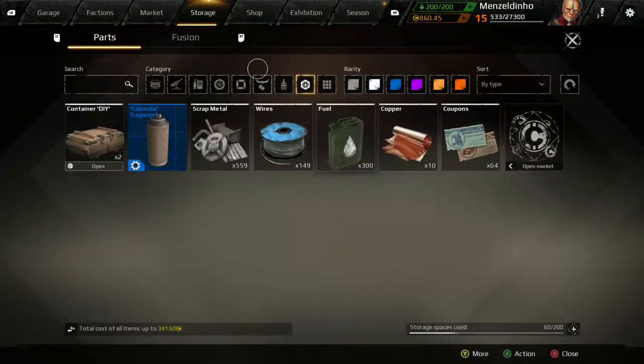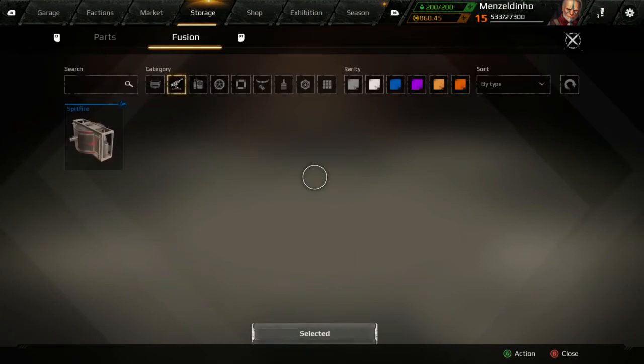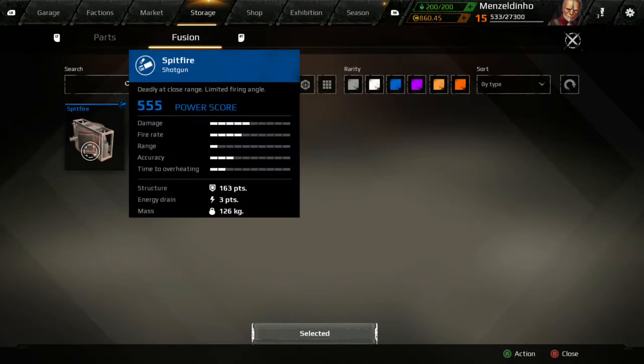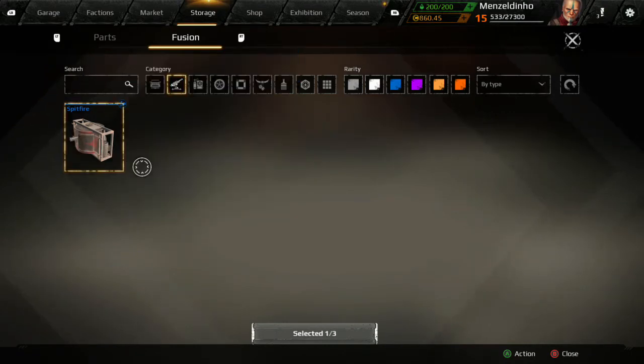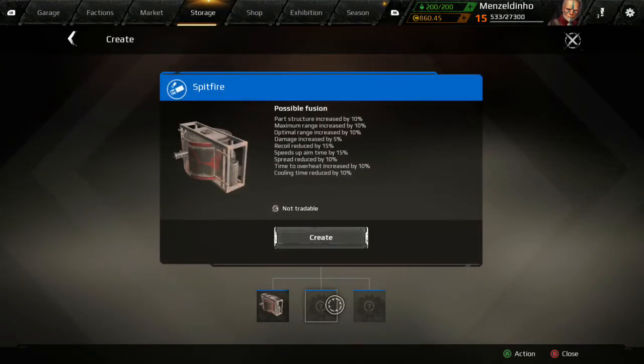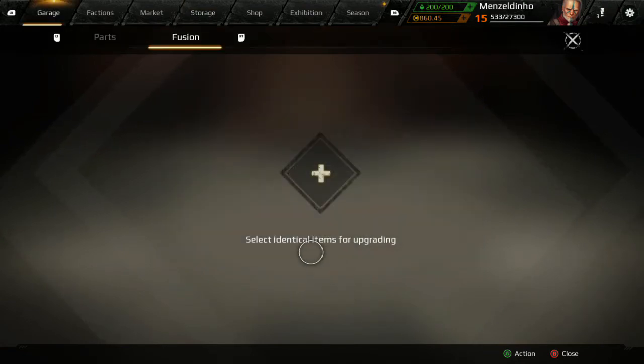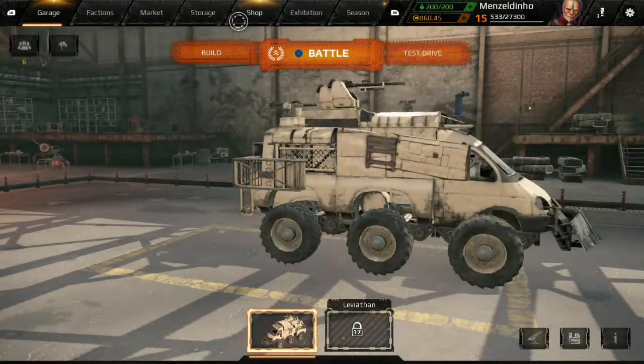Storage — we've already been through all this, that's where all your things are. Fusion is something you can do if you've got a certain amount of rare or higher items. Like if I click the Spitfire — the rare shotgun — if I had two more of them I could increase it, which is pretty cool.